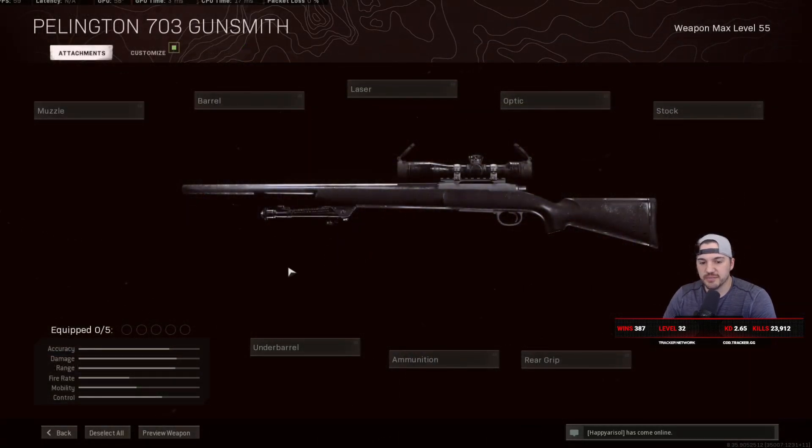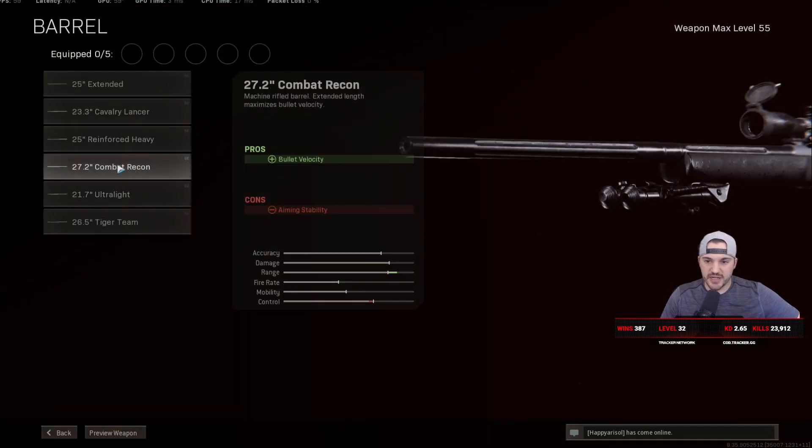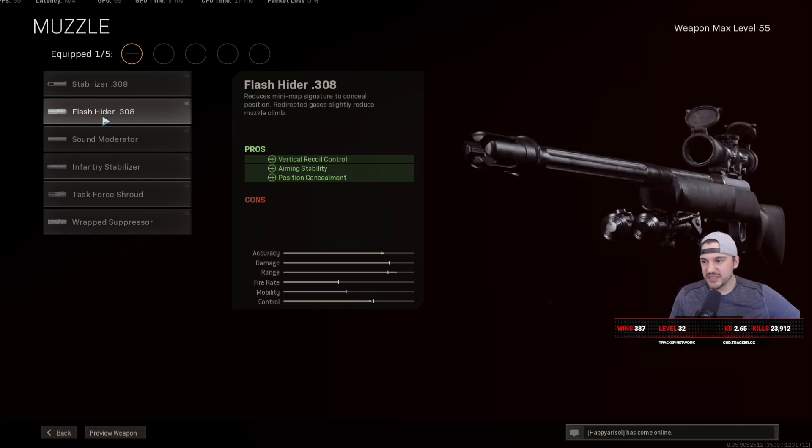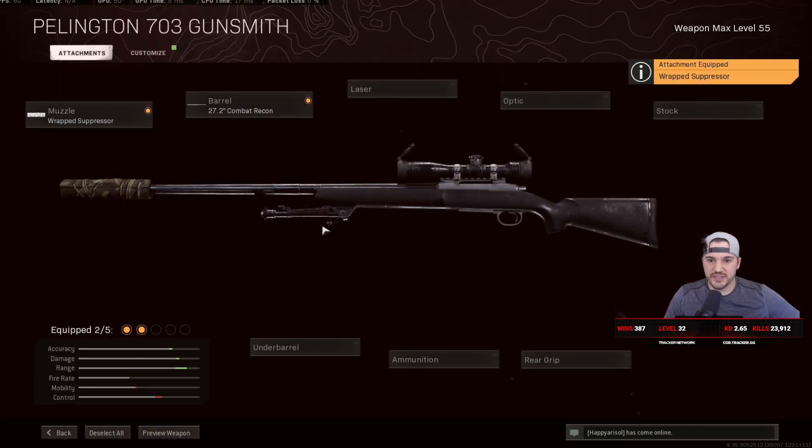In my video a couple days ago I talked about the Pellington and how it had much lower bullet velocity than last time I checked — it was down at about 967 when it used to be up at around 1050. I'd heard rumors about this from tweets and Discord messages but hadn't had time to check it. Turns out the combat recon barrel was nerfed. The Pellington was in a good spot before, but now there's really no reason to use it over the KAR98 — reload speed and no-glint are benefits, but not worth the hit to bullet velocity.